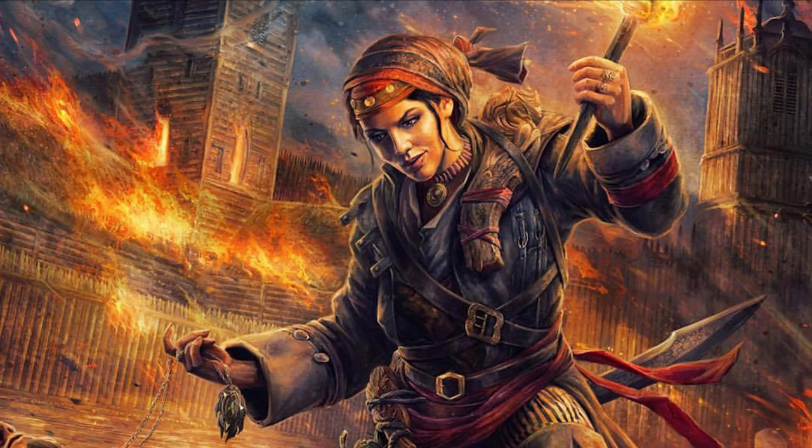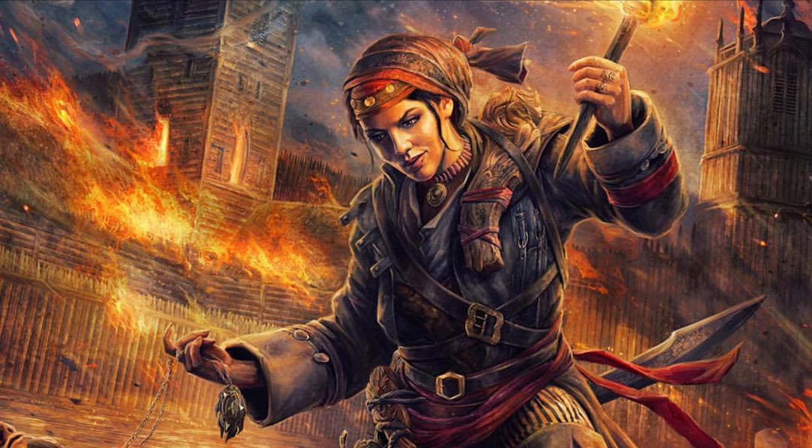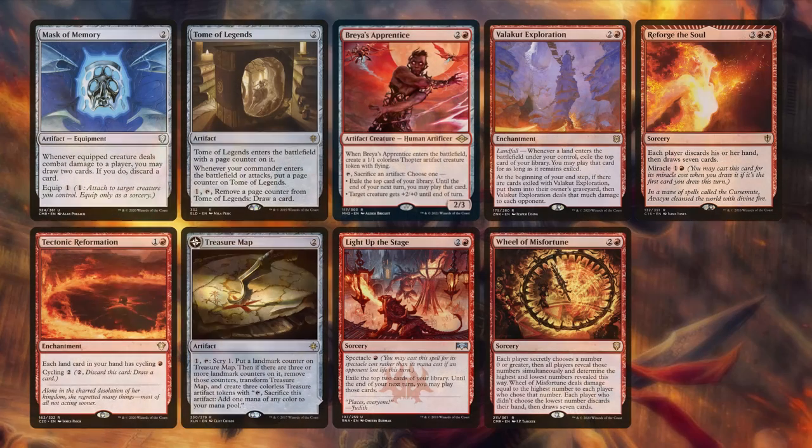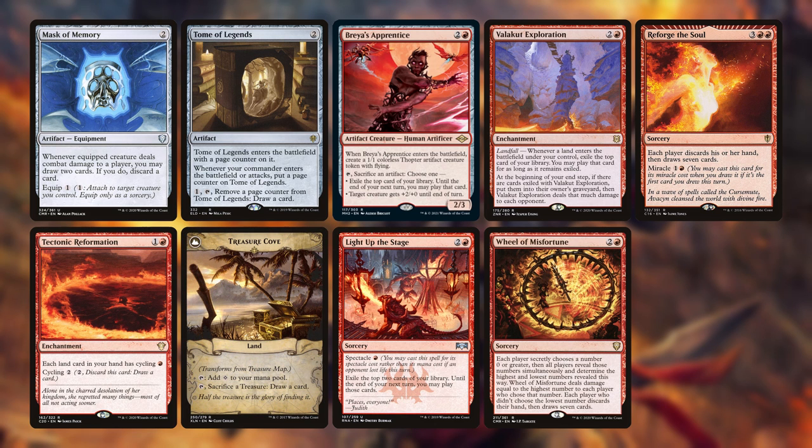Ragavan itself is a card advantage engine, so you may be forgiven for not including as much card draw as you normally would. I, however, will be including just as much as always, and maybe a little more. Our draw spells are Mask of Memory, Tectonic Reformation — which turns extra lands in our hand into card draw — Tome of Legends, Treasure Map (whose backside is the land Treasure Cove, letting us sacrifice a treasure to draw a card), and our impulse draw spells: Freyalise's Apprentice, Light Up the Stage, Valakut Exploration, and the wheel spells Wheel of Misfortune and Reforge the Soul.